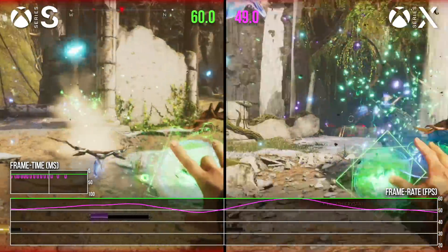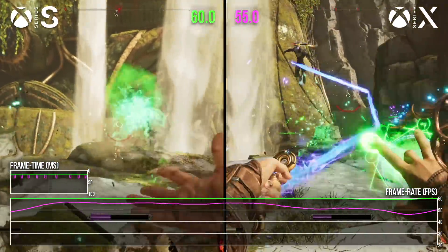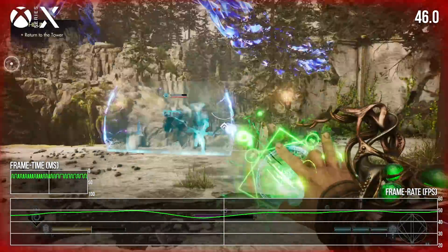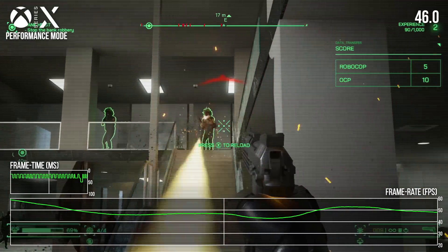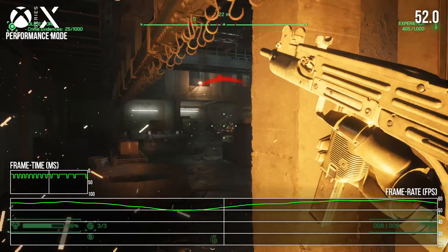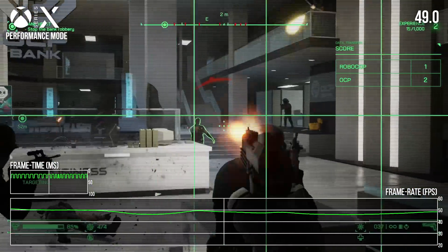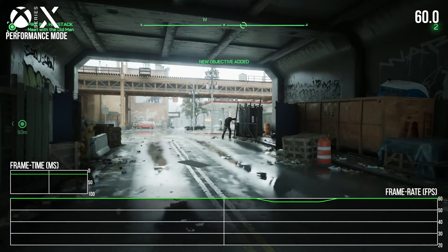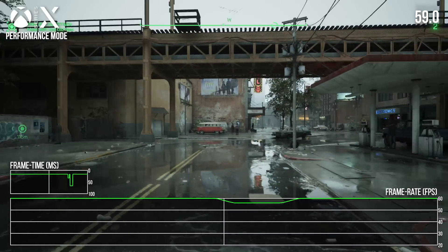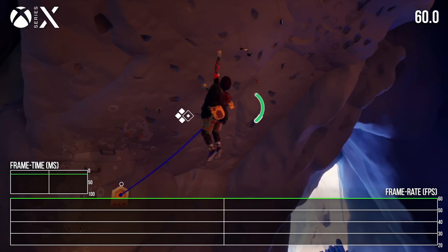Immortals of Avium actually runs a lot better on Series S than Series X, albeit at a much lower resolution, suggesting that the issues are primarily GPU related. Just setting the game to a lower resolution would likely clean up most of the issues we're seeing here. The same is likely true for Robocop, which drops down pretty hard during some more intense battles, but exhibits decent CPU performance on PC. I would much prefer developers set a more conservative resolution target instead of presenting a variable performance level. Other issues, like the traversal stutters we see in many UE5 games, seem more closely linked to the engine technology and may be hard to overcome, but achieving a generally good performance level on consoles using UE5 seems entirely possible judging from the results in these early titles.